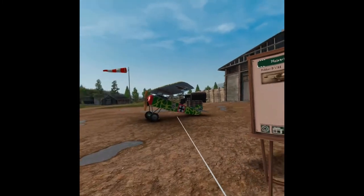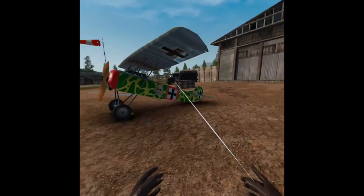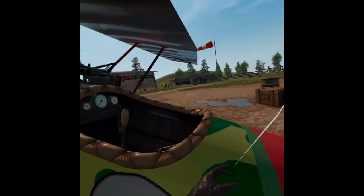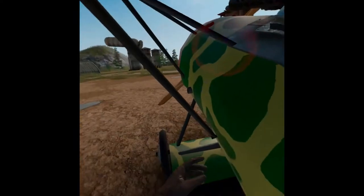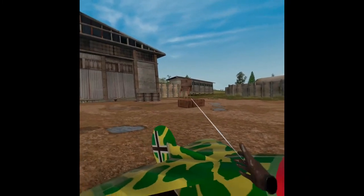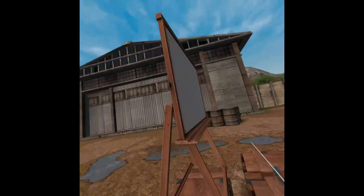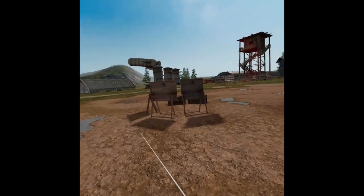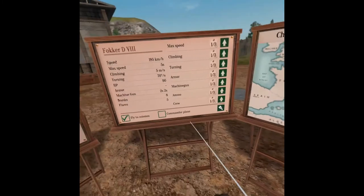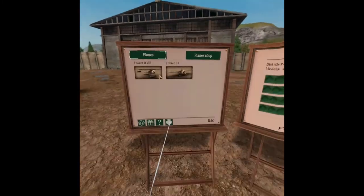There are more upgrades and a plane shop where you can go and buy whatever plane you want — you can walk around all the planes. Some planes will have two machine guns, some will have one. There are biplanes — one wing, two wings, three wings like the Red Baron. The graphics aren't bad, they're surprisingly really good. To me the game is pretty polished. On the map you have three missions in the demo.